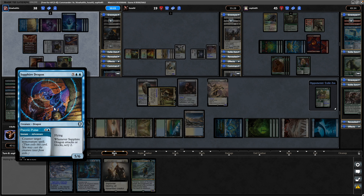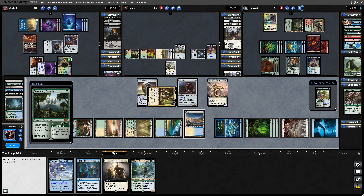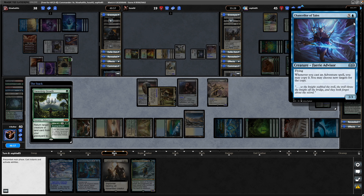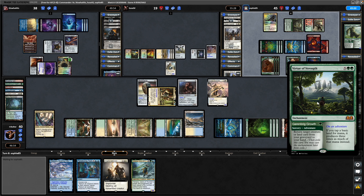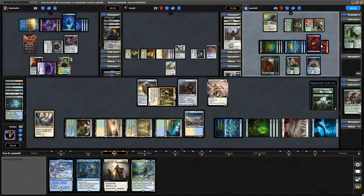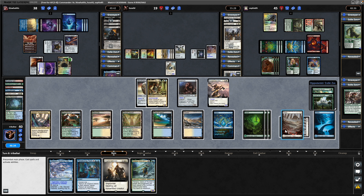Sapphire Dragon being cast from exile by the Teema player - when it attacks or blocks, scry two. Then Garenbrig Growth returns a target creature or land from graveyard to hand - that's going after the Chancellor of Tales, able to bring that back to hand. This is the new mana tripler - if they get that down for seven mana, they'll have a whole bunch of mana available as long as it's on the basics. Drew into a basic plains, so get that down - not struggling to get into lands, but nice to have the double mana available.